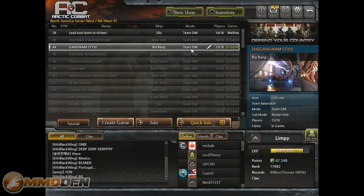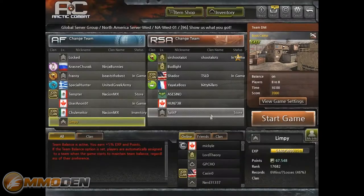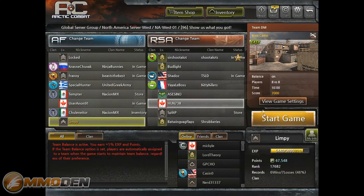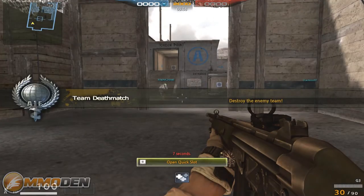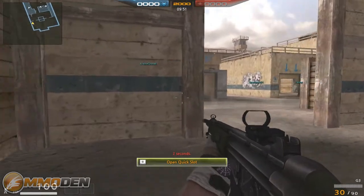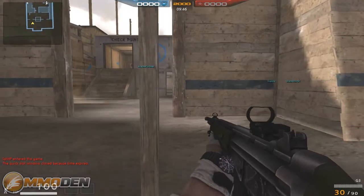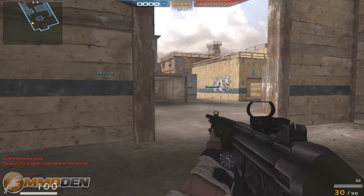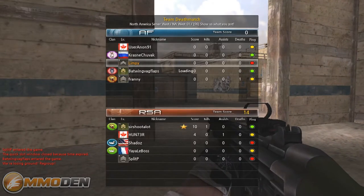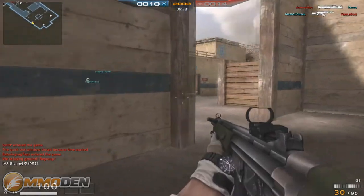Let's get back to the lobby and jump into a game. We're going gang-style rocket only — we'll go with this boot camp game right here. There's a bunch of guys already in the game. We had to pause the video because the game crashed, but we're back. We're in our first match: Team Deathmatch, boot camp. You can see at the top it's 2,000 points, 10-minute time limit, and more people are joining as we go.